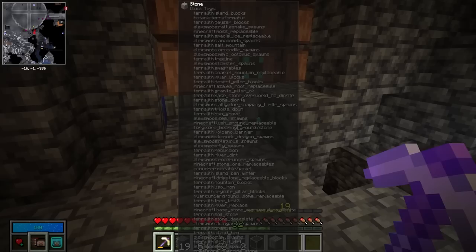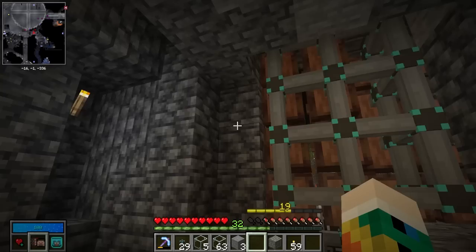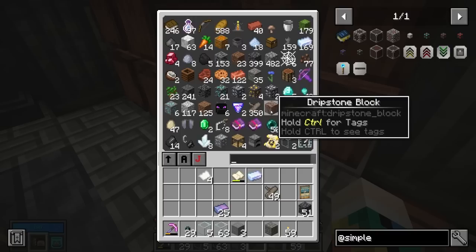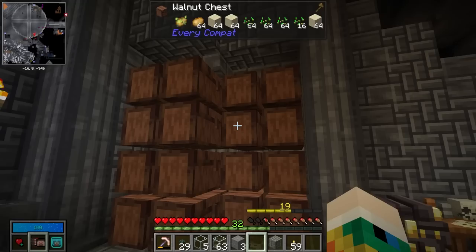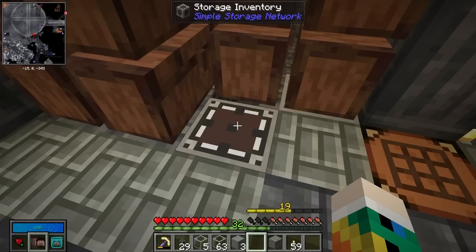We add our network route in and hook everything up — going around here and looking in, there we go! That is all of our items, absolutely perfect. The storage system looks exactly the same on the outside but now we can just grab a stack of larimar or put a stack back in instantly. That's just so much better.